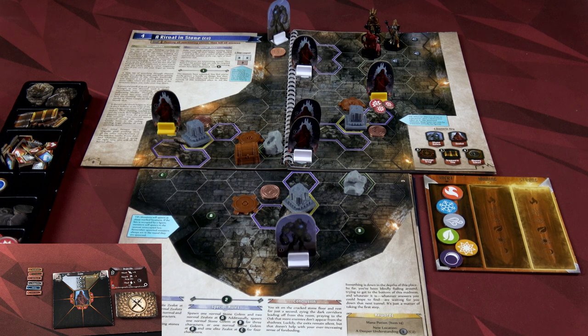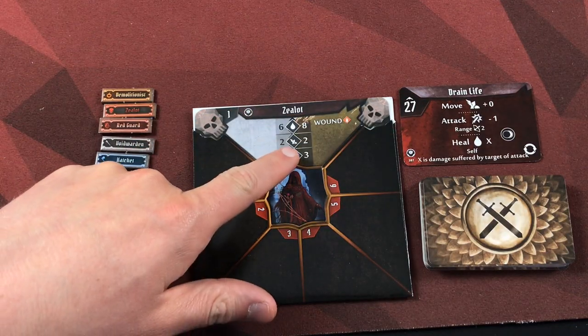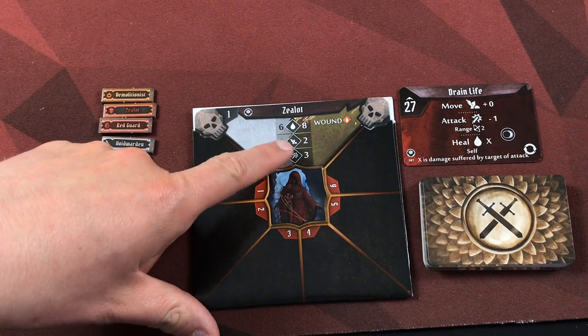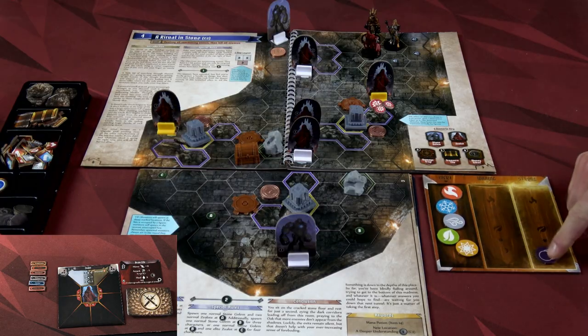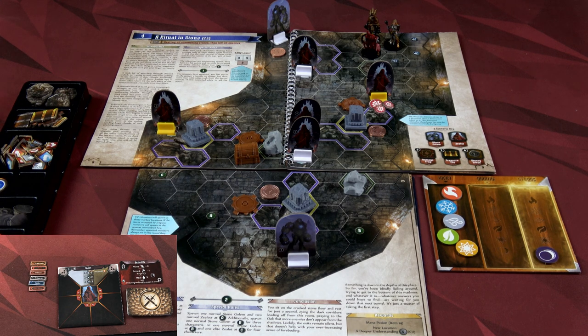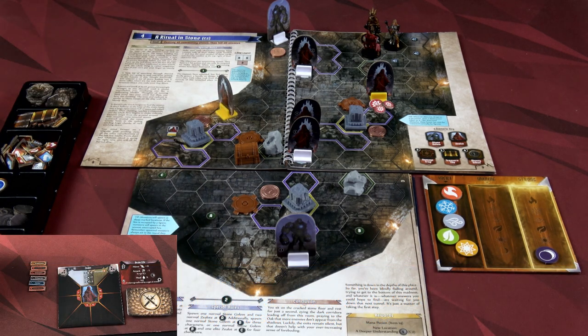Next to go are the zealots. You activate elites first. Since we have more than one elite zealot, we activate them from lowest to highest number. Our lowest has move plus zero, so movement is two for elites. They move two, then attack minus one at range two. The first elite moves two spaces closer but is not within range two of any of us, so he won't attack. The second elite, number four, also takes two steps forward but is not within range two. Boom Boom is safe.